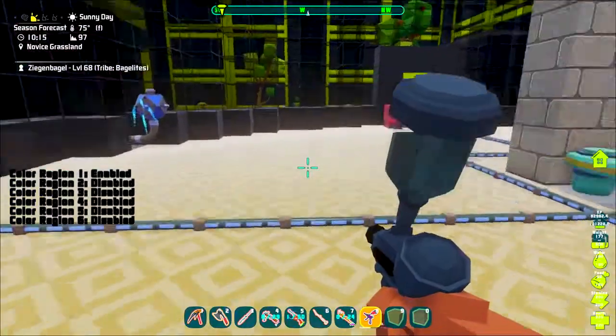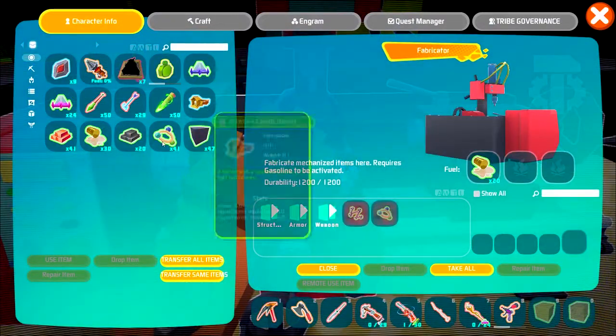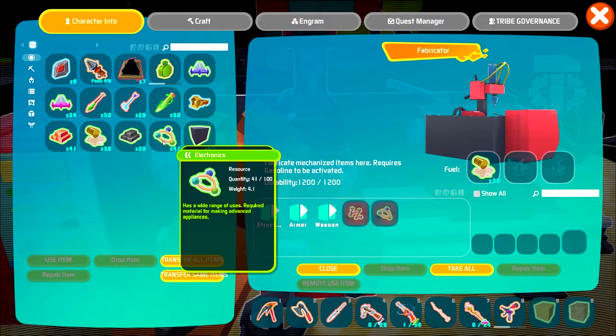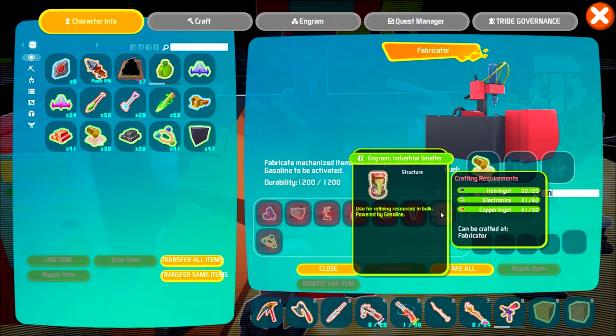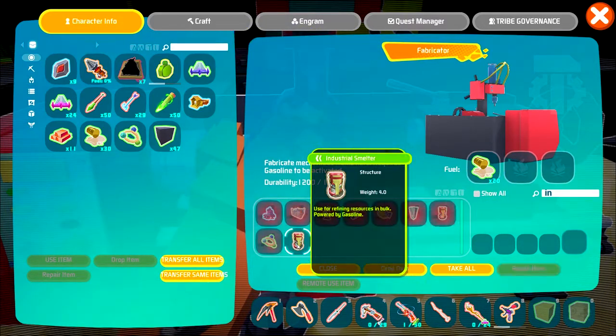Without further ado, let's get rid of this and come over here. I have all the things available to make the Industrial Smelter. It takes 20 iron ingots, 40 electronics, and 30 copper ingots. Let's go ahead and craft it. We're doing it — we have crafted the Industrial Smelter. Now we just need to find a good place to put it.